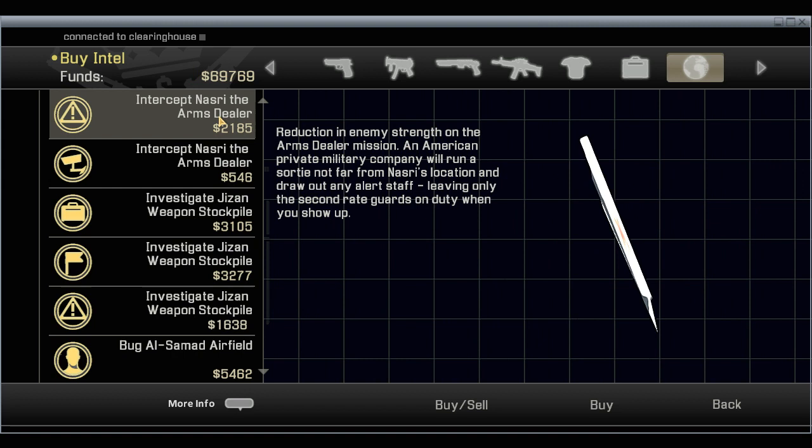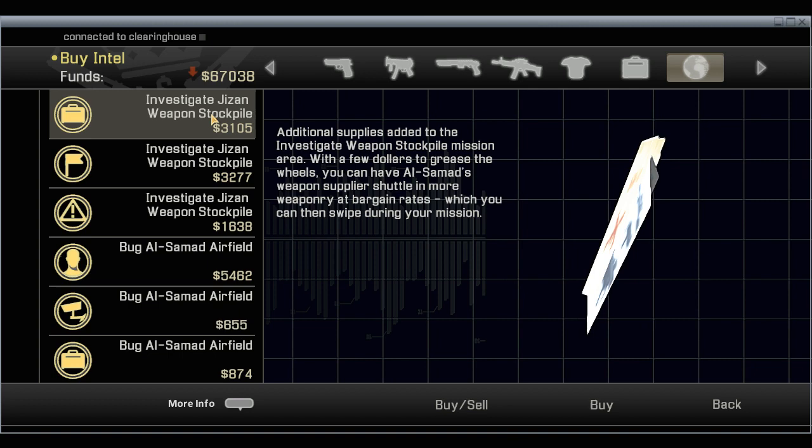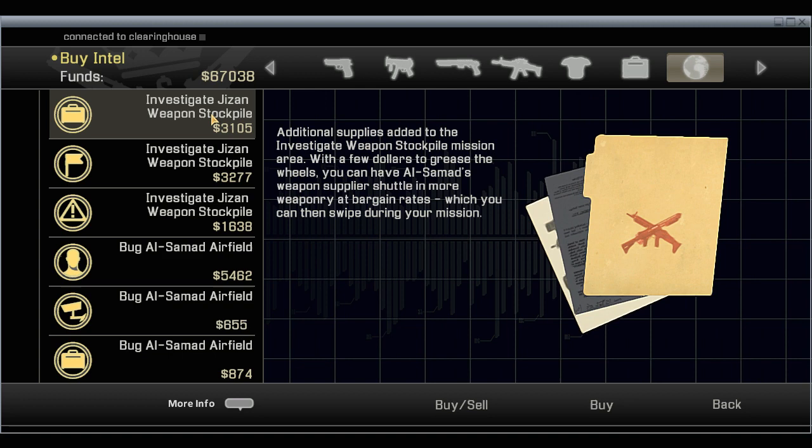Reduction in enemy strength in the arms dealer mission. An American private military company will run a sortie not far off Nasseri's location and draw out any alert staff, leaving only the second rate guards on duty. Yes. A mission map. You can see where I'm spending all my money.